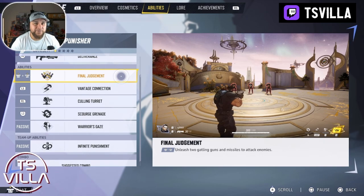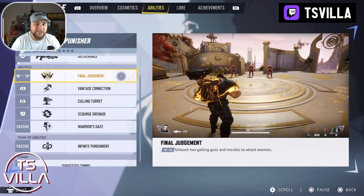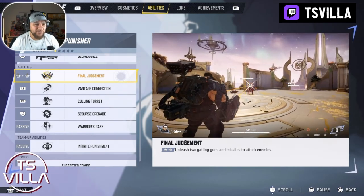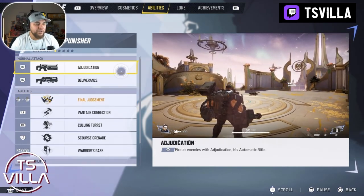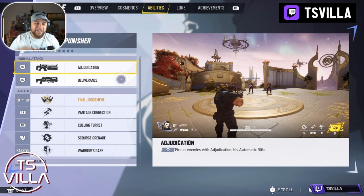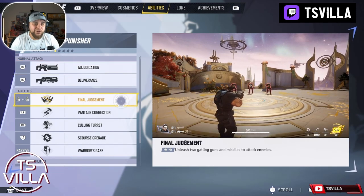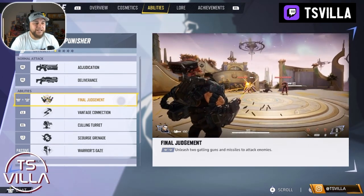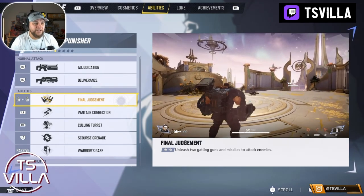The Final Judgment ability is absolutely incredible — this shreds. It's double Gatling guns. Look how quick that kills compared to normal shots, which don't finish off enemies nearly as fast. Final Judgment: judge, jury, execute — less than two seconds to kill.